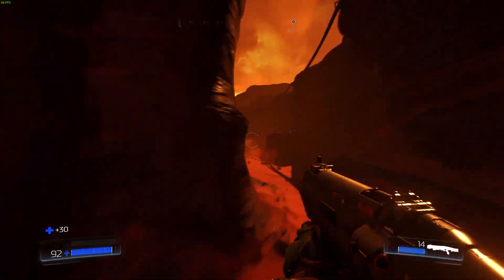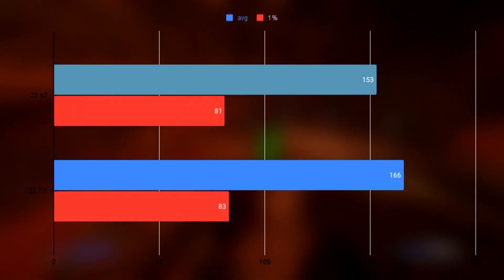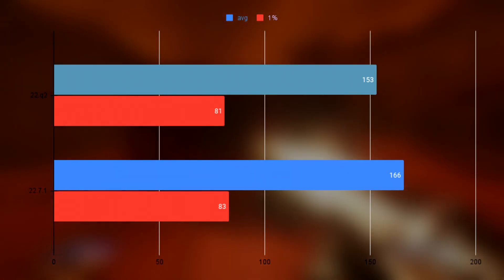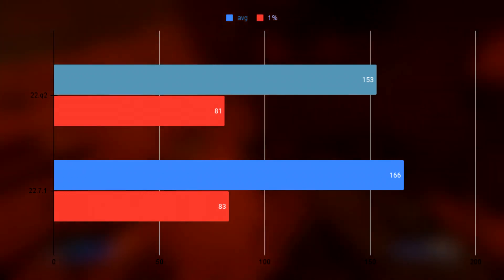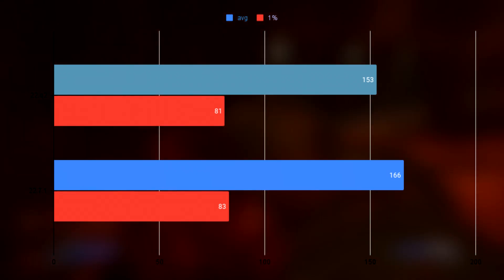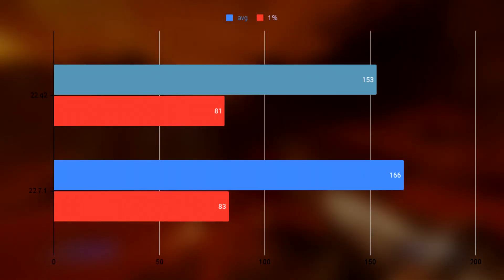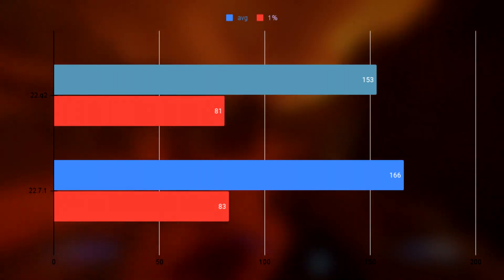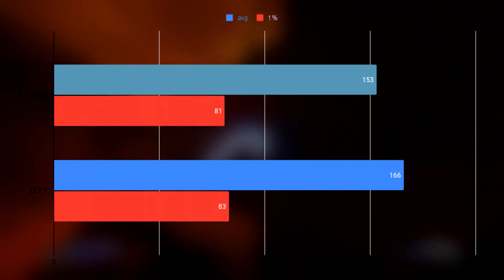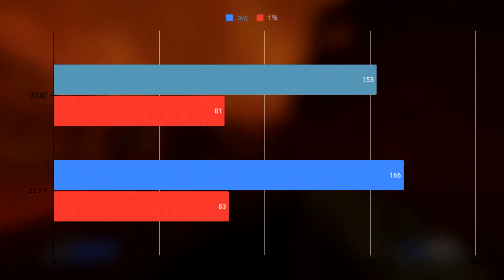The first game tested is Doom 2016. I don't own the game, so I had to use the demo, meaning the version may be a little outdated. The game refused to work with Vulkan, so I won't be comparing to that. But we can still notice improvements in OpenGL performance. The Pro Driver averaged 153 FPS with 1% lows of 81, while the new driver averaged 166 FPS with 1% lows of 83. The 1% lows didn't improve much, but the average still saw a nice difference.